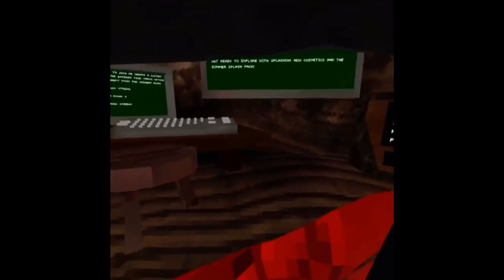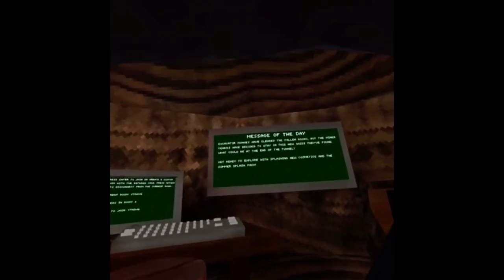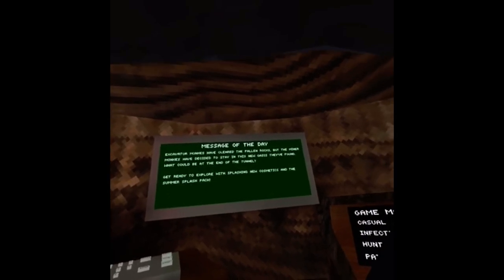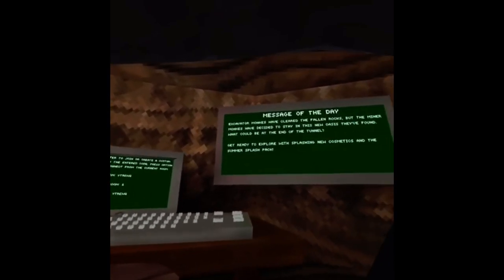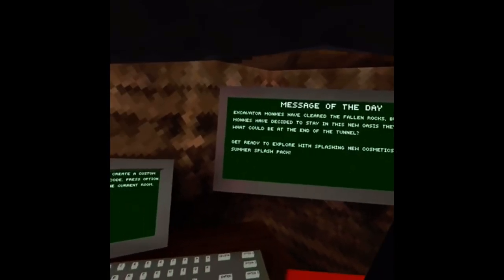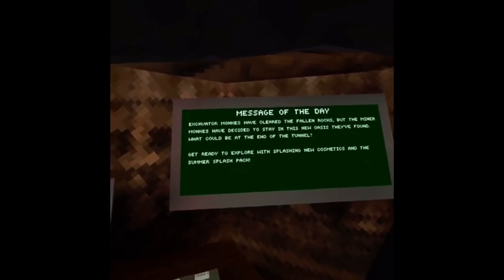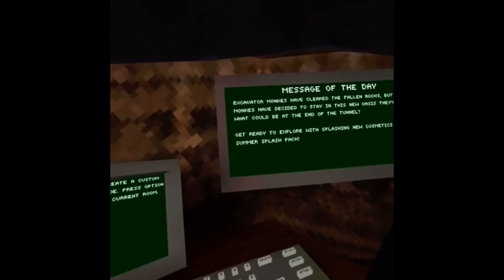Hey guys, another video! Today I'll be checking out the new update. So exotic monks have cleared the fallen rocks, but the minor monks have decided to stay in the new oasis they found. What could be the end of the tunnel? Get ready to explore with the splashing new cosmetics and the summer splash pack.